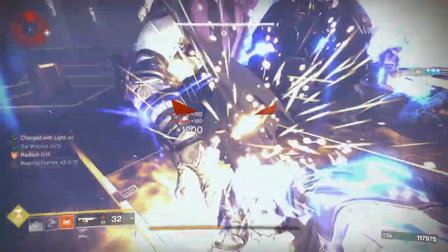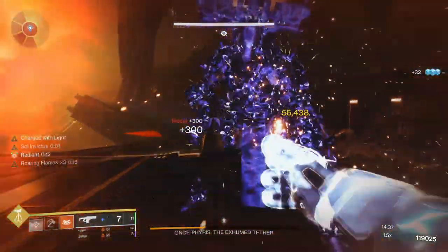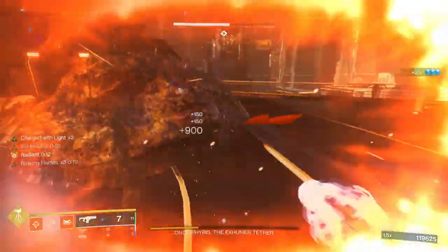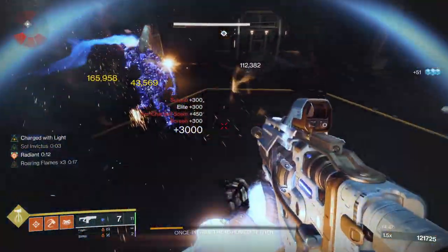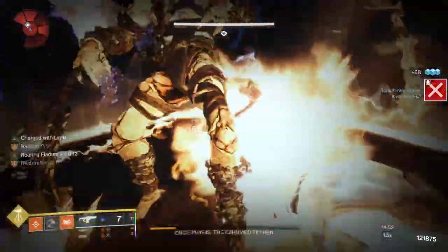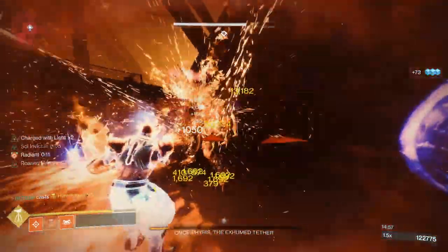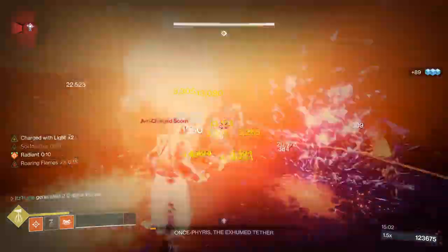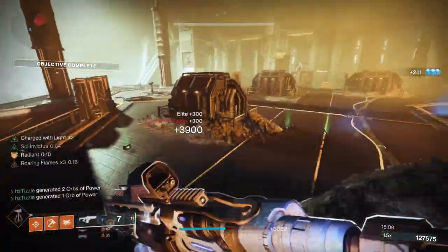Anyways, that is the gameplay loop for all three classes. I didn't go in-depth on the builds for each class because the mods will be changing in Lightfall, but I do plan to make an in-depth video on each of these builds sometime after launch. I'm hoping to get the new and improved Titan build up day 1, as that is the build I'll be using to solo the Lightfall campaign. I hope this general build overview for each class was helpful and that you learned something. If you did, a like and subscription would be greatly appreciated. Thanks so much for watching, and take care.